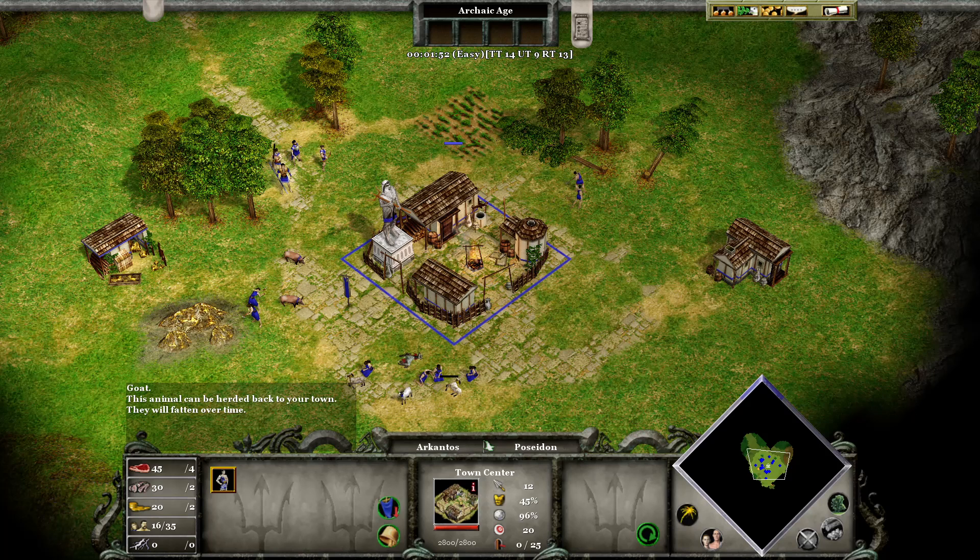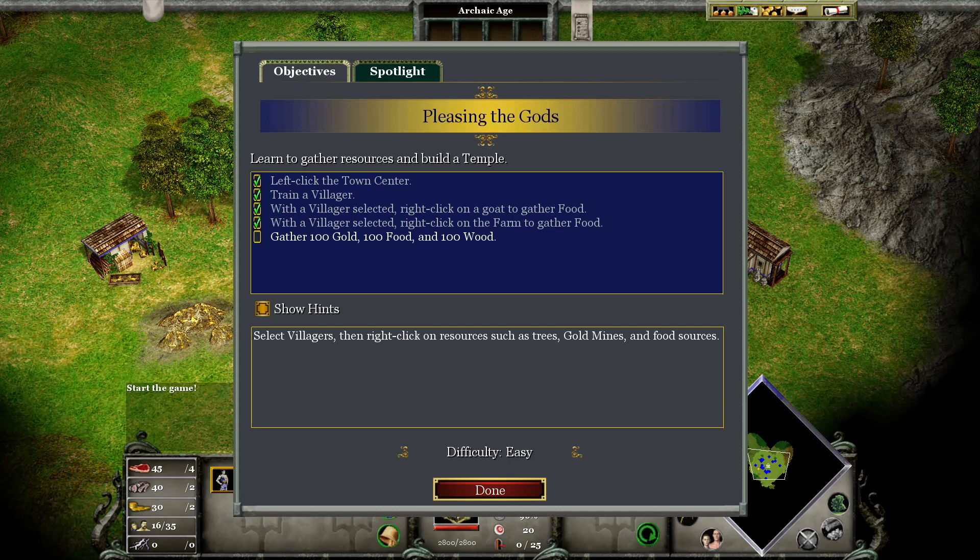If you're ever unsure about what to do next, check the Objectives Banner. Click the flashing Objectives Banner to see your current goal.